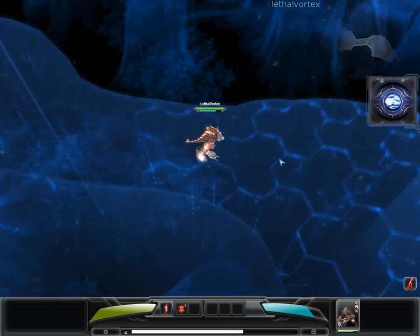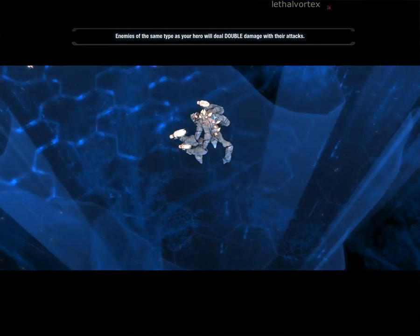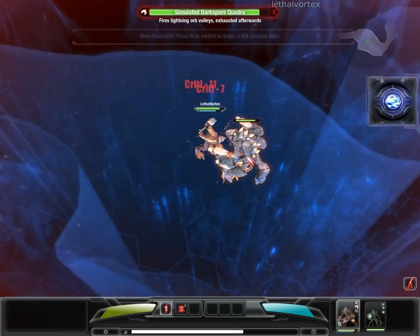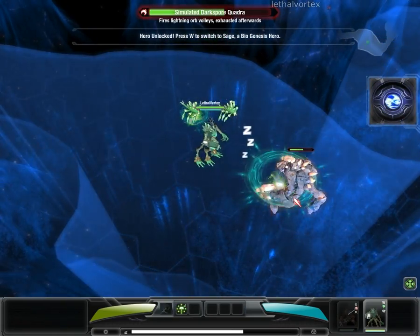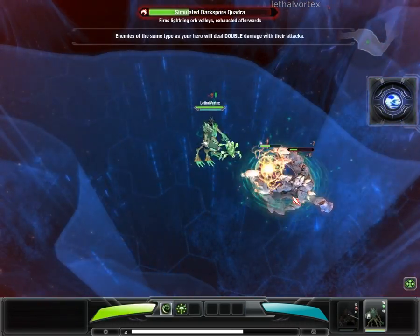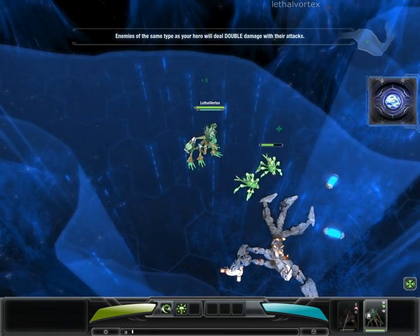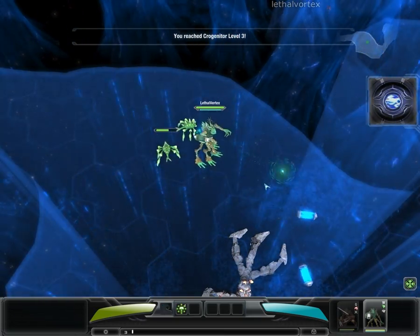Enemies of the same type as the hero will deal twice as much damage. Switching to a hero of a different type will neutralize the enemy advantage. Unlocking Sage — Sage is a hero of type biogenesis. His passive ability will spawn two green dendrons to fight for him.